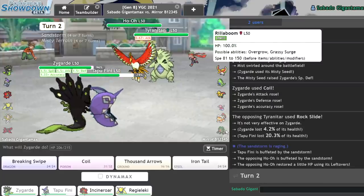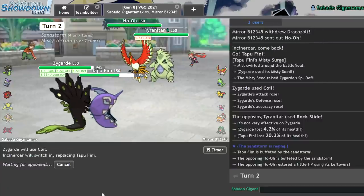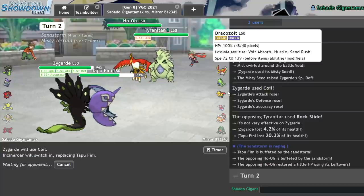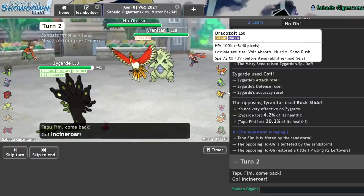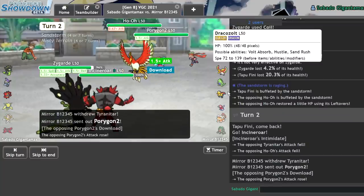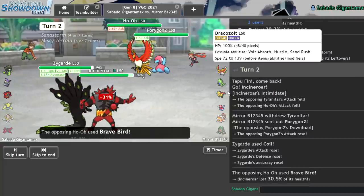They do have a Rillaboom they could switch into, but I feel like they probably brought Landorus. So I'm going to Coil again and get in my Incineroar to Intimidate that Ho-Oh. That'll also give me an opportunity to switch back in my Tapu Fini in case they did decide to bring something to undo my Terrain. I'm going to say it's probably Landorus in the back, just looking at my team and their team. I have a lot of answers to Rillaboom. P2. Okay, I'm fine with that. I wouldn't mind getting Ice Beamed.